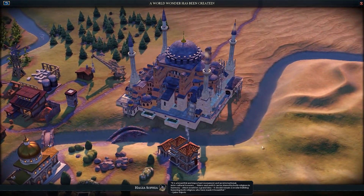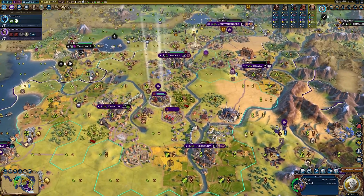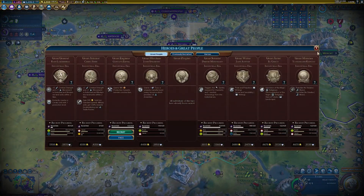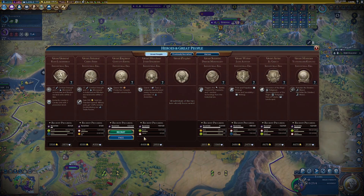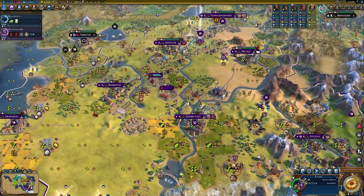We have finished a wonder — missionaries and apostles can spread religion one extra time. We're gonna need this for our war. It should remain a secular building honoring both religions. 480 production towards wonder construction sounds pretty good — I think I'd like to get that great engineer Gustav Eiffel.